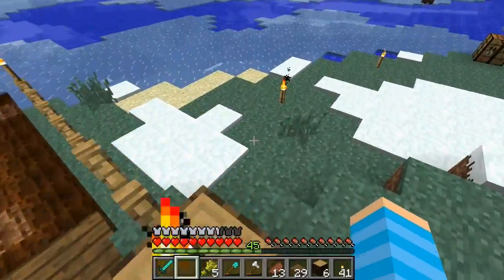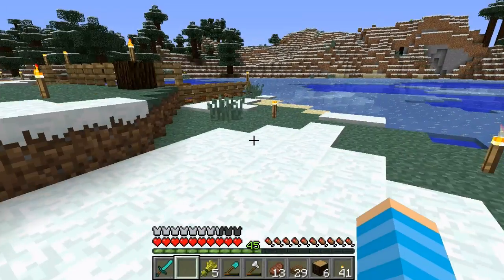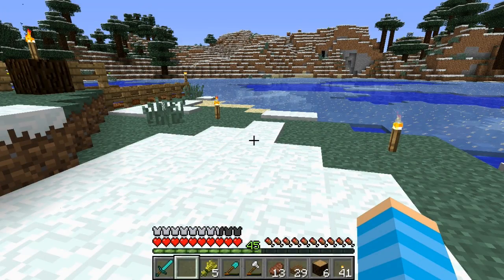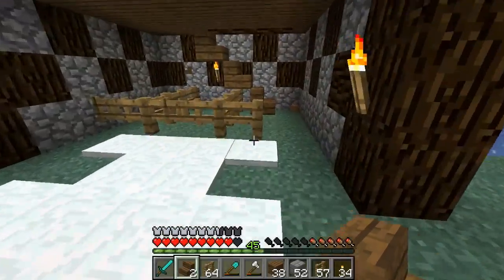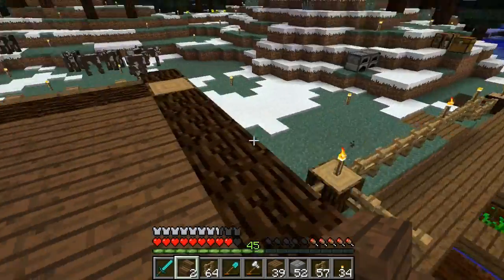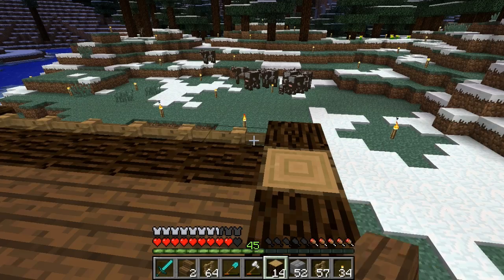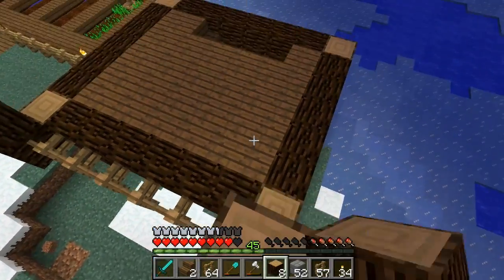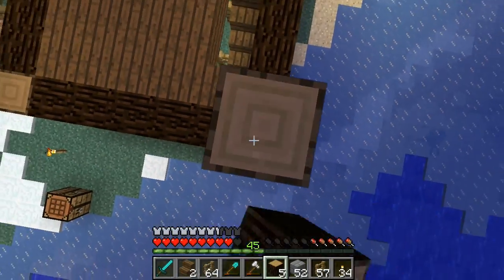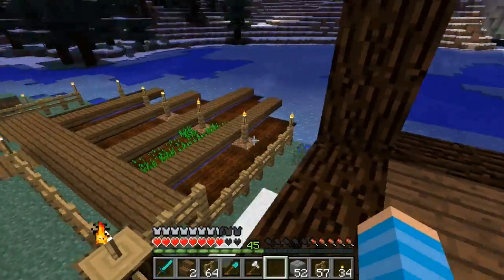I'm going to build a barn-type structure here — something with a bed and chests to hold the wheat and some of the drops from the cows. I finished the structure on the base, just a really nice simple looking build, and I'm going to put another simple structure on top. Up here I'll have chests where I'll keep a lot of the leather I'll be getting, the meat, the seeds — storage downstairs and the living area upstairs.